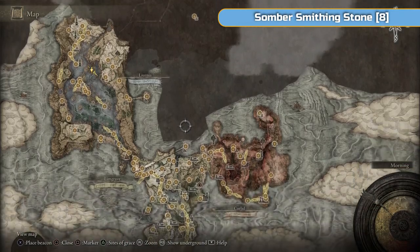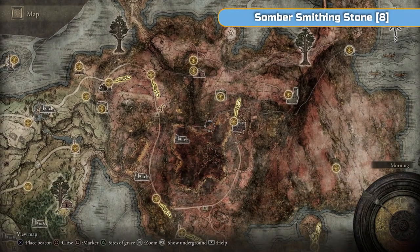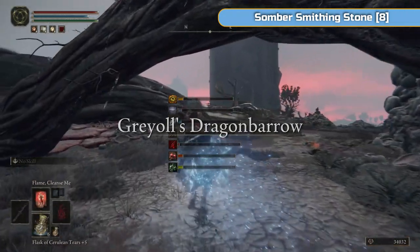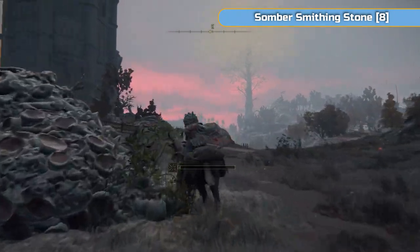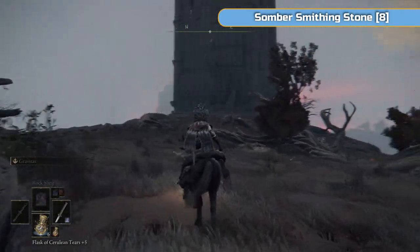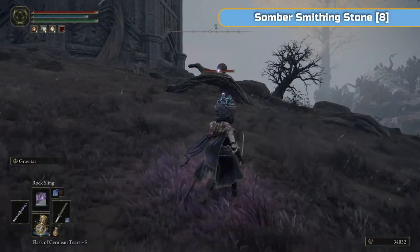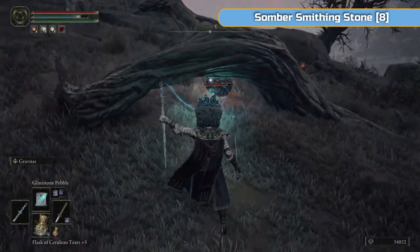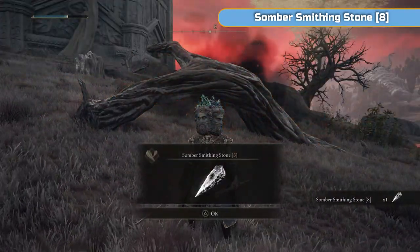Now we're actually going to go. This is the problem with this game — it's huge. We're in North Caelid, in Dragon Barrow. Go to one of the only grace points we popped here in Dragon Barrow, then head towards the tower, Caelid Tower. Underneath here is where we got our somber smithing stone 9. I went back through my notes and remembered that this little guy is here. He is quite hard to hit at the start, so get him to fall off and kill him from underneath. He also gives you a somber smithing stone 8, and he does explode so be careful.